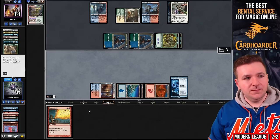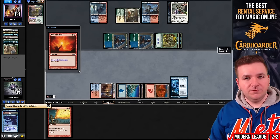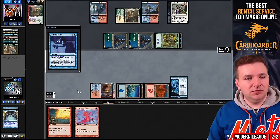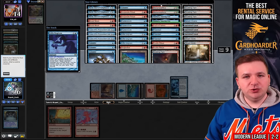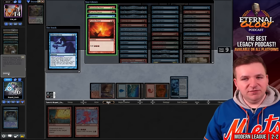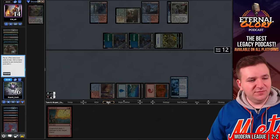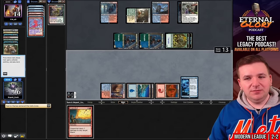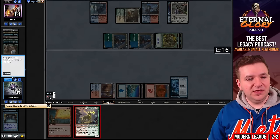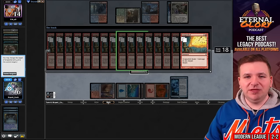They gave me Past in Flames, Ritual, Manamorphose, and Ritual. We start casting them — flashback Past in Flames again. Gigantamaw to hand. Let's play Gigantamaw because I can, and Grapeshot — we also have Flusterstorm in hand in case our opponent had something at the very end. Off to game three. Can't believe we beat that draw — they had a nuts hand.